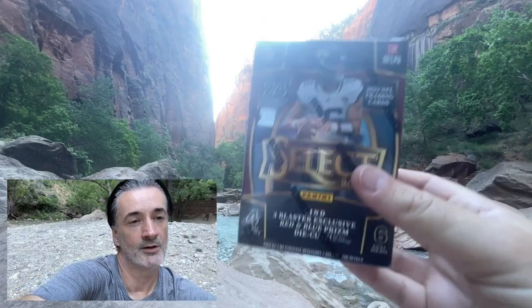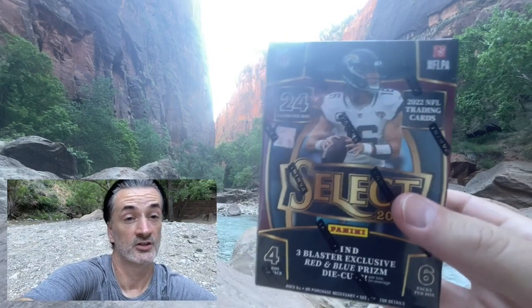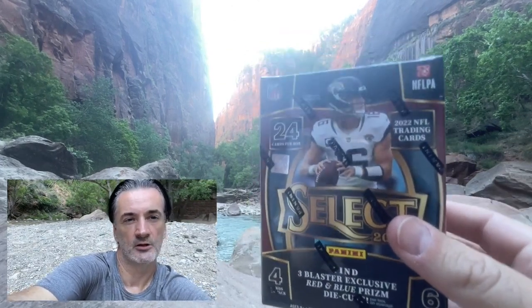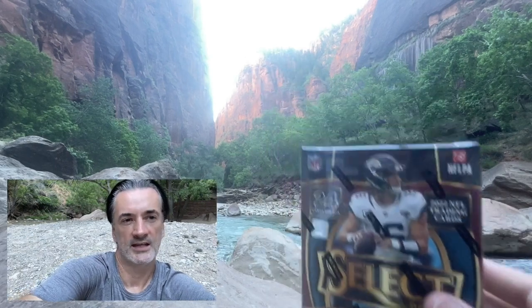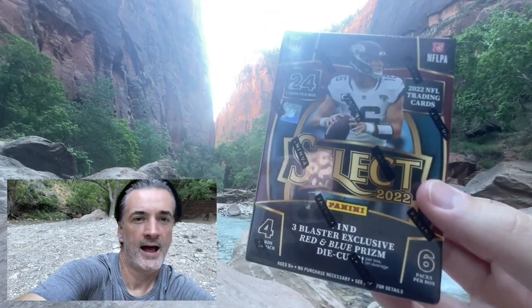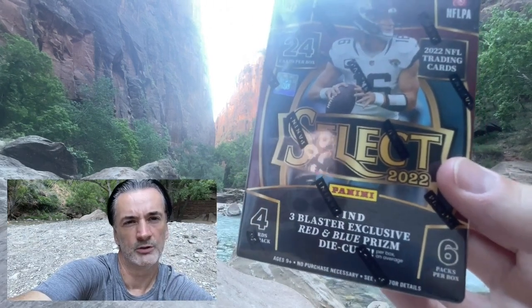The Narrows, stop number nine on the shuttle at Zion. If you're interested, this actually isn't facing the entrance of the Narrows — it's about a 20-minute walk to get down here. We're doing one Select blaster: six packs, four cards per pack. Find three exclusive red and blue prism die cuts.